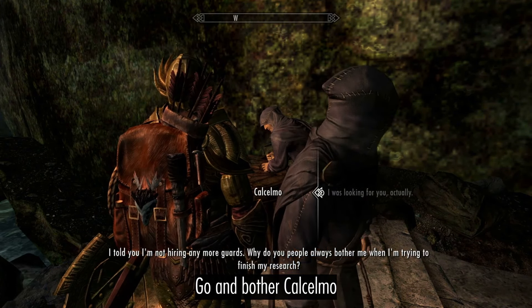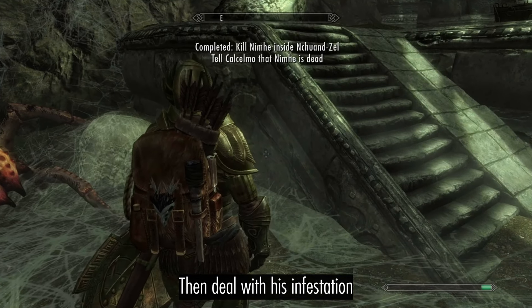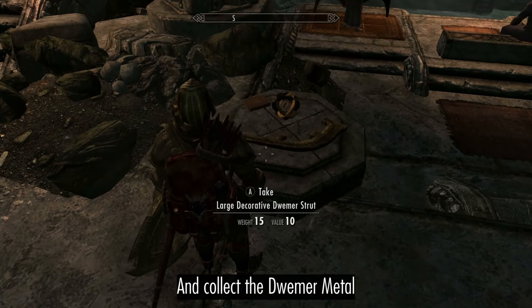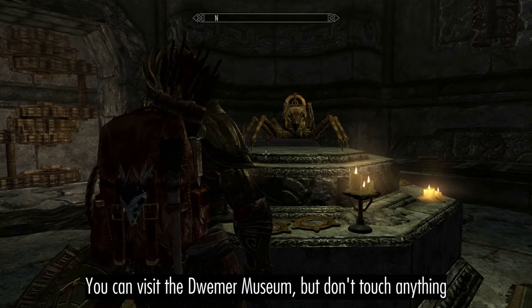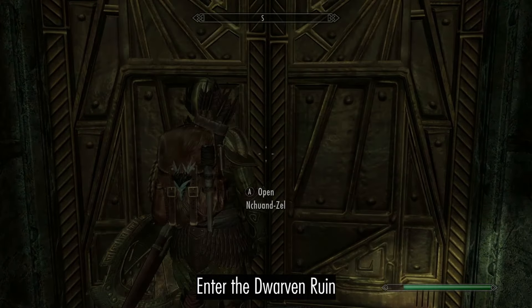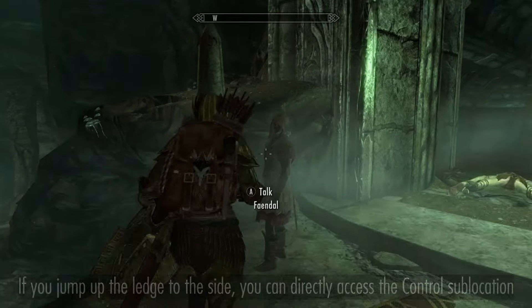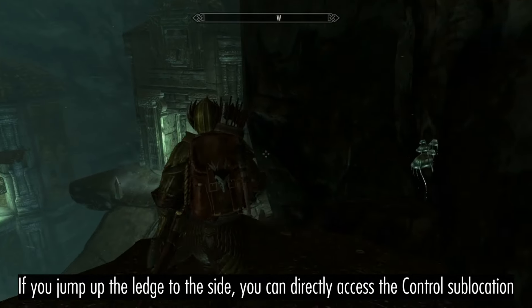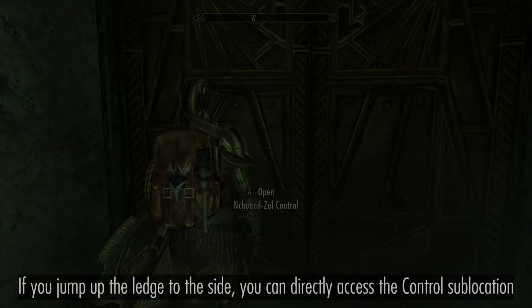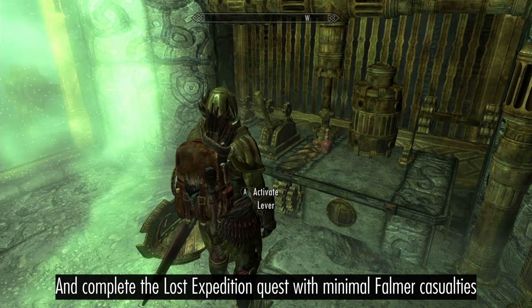Go and buy from Kalselmo, then deal with his infestation and collect the Dwemer metal. Enter the dwarven ruin and discover the feral beings your once proud race has become. If you jump up the ledge to the side, you can directly access the control sub-location. This allows you to collect some Dwemer metal and complete the lost expedition quest for minimal Falmer casualties.